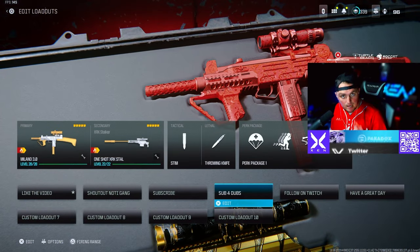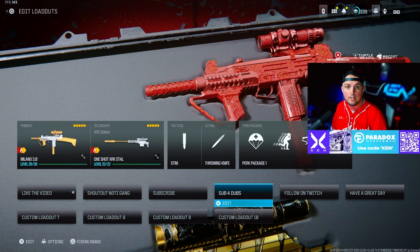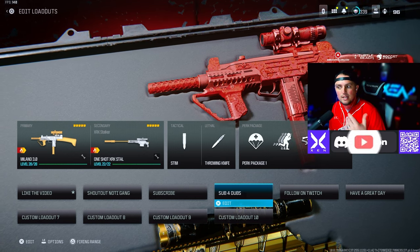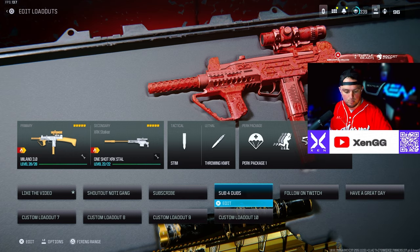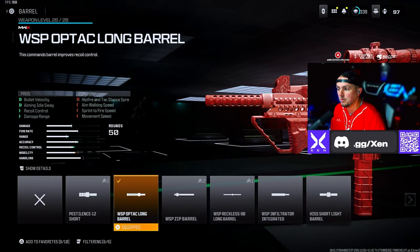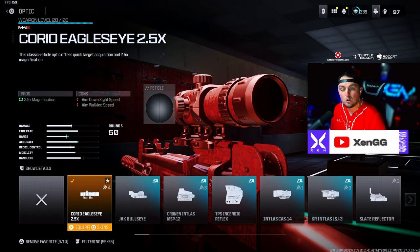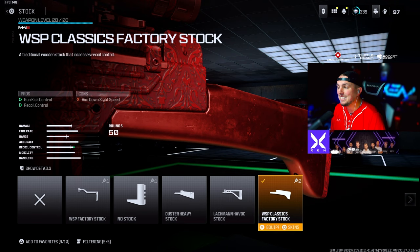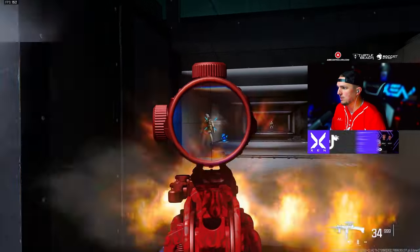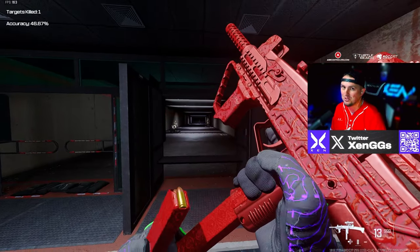Next is probably my favorite SMG-to-AR build right now — the WSP9, built like the Milano from back in the day — paired with the one-shot XRK Stalker with a new build. For this WSP9 we're rocking the WSP Op-Tac Long Barrel, the Bruin Heavy Support Grip under barrel, the 50 round mag, the Choreo Eagle's Eye 2.5x scope, and the WSP Classics Factory Stock. This thing absolutely rips at mid range — you're not beating it at mid range — and it can hit long range as well. So much fun to run.